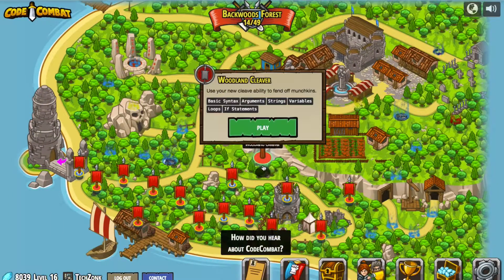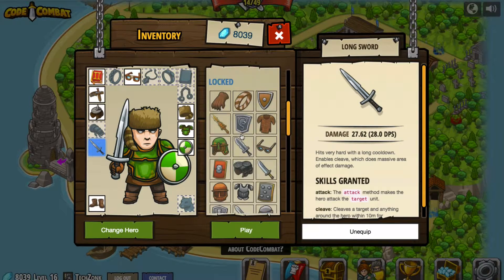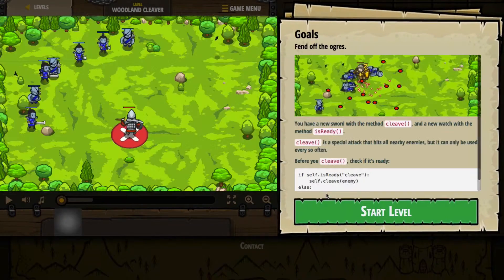Let me go back here. It looks like I failed to equip my sword, which is a problem. When you don't equip the sword, then you don't have the attack command — so that was my problem. I should now have everything equipped: I've got the watch for Is Ready and I've got my sword. So now when I go back, I should have that function available to me.